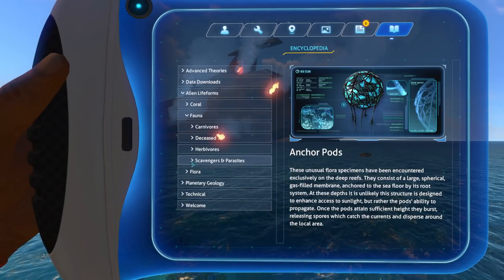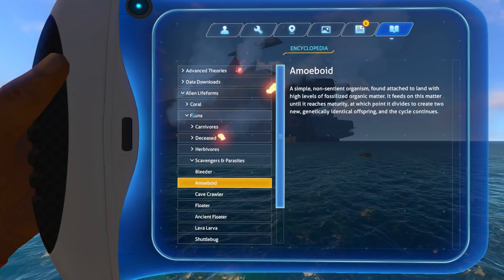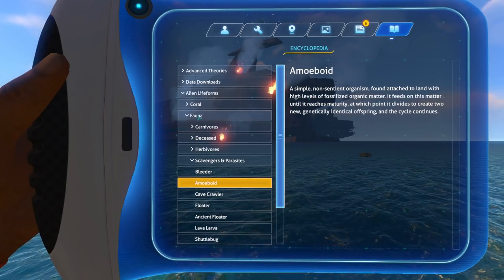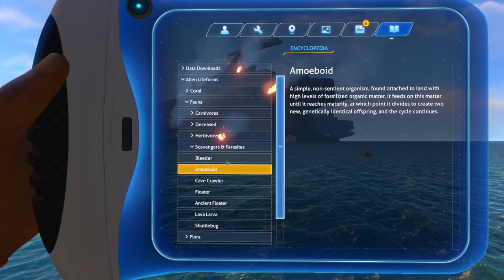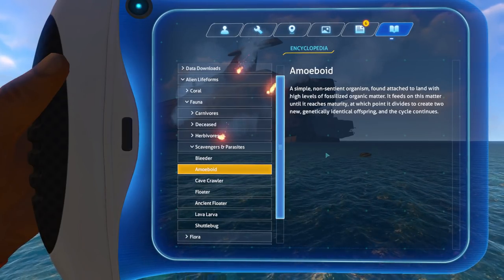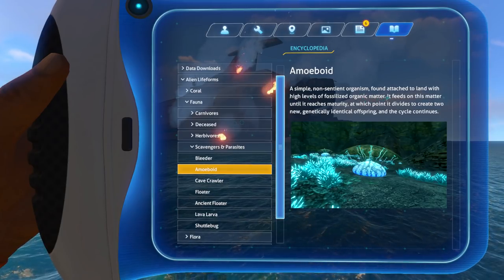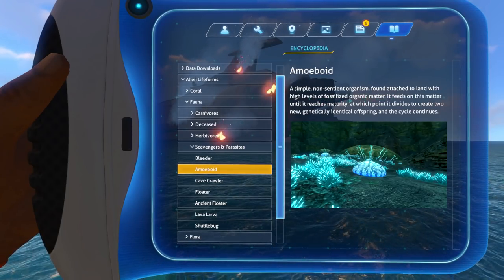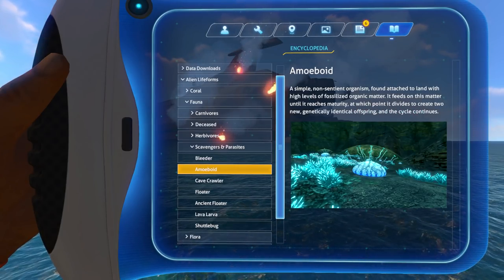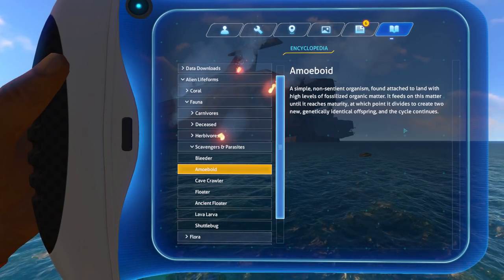The next one is actually, interestingly, in scavengers and parasites, which is a bit weird because it's classed as a fauna, but it's not a coral and it's not a flora. But I'll show you a picture of them now — they're quite strange. Scavengers and parasites: a simple, non-sentient organism found attached to land with high levels of fossilized organic matter. It feeds on this matter until it reaches maturity, at which point it divides to create two new, genetically identical offspring. And the cycle continues.